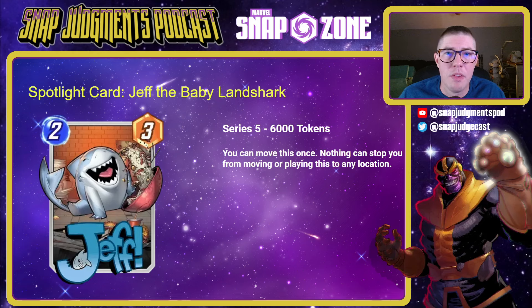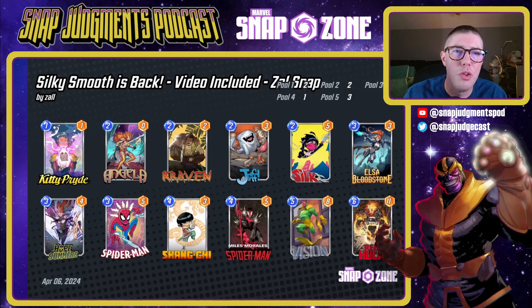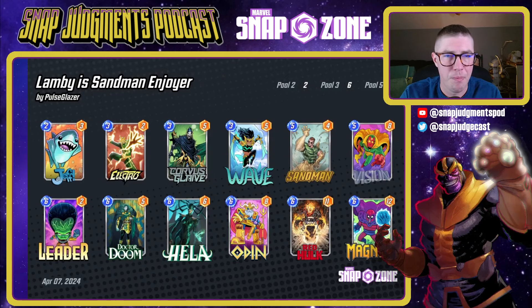Next up is Jeff the Baby Land Shark — also in the Spotlight caches this week. First deck is Silky Smooth. I was watching Lambu live on the OTA and the OTA video actually mentioned Silky Smooth in their verbiage. Great deck — it does really need Silk to go off, but Jeff is really great in this package as well. Elsa Bloodstone, now being able to go anywhere, makes the deck very very viable. Throwing that extra bonus on top of Jeff or Silk, things moving around with Craven, Angela's boost, and Hope Summers really takes this to a good new level.